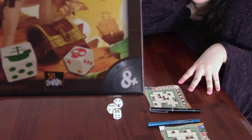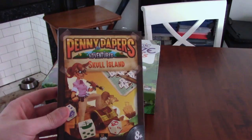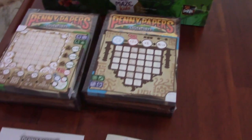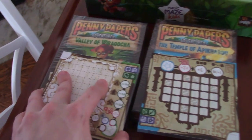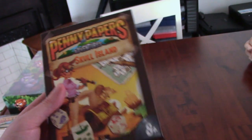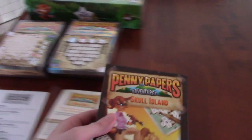Sit Down Games, I'm guessing, sent me quite a number of games here, and I figured I'd check one of them out and hopefully get to the other ones relatively soon. The other ones I got were Penny Papers Adventures The Temple of Apgablabla, and Penny Papers Adventures Valley of Blablabla. Skull Island was just the easiest to pronounce, that's why I opened this one first. I'm guessing it's all variants on the same theme.